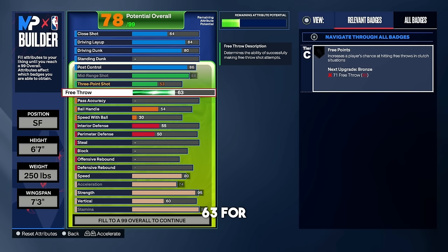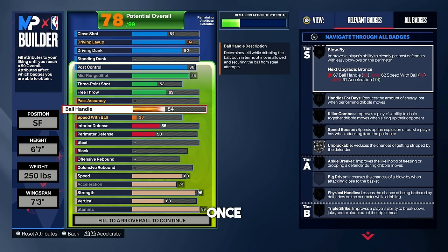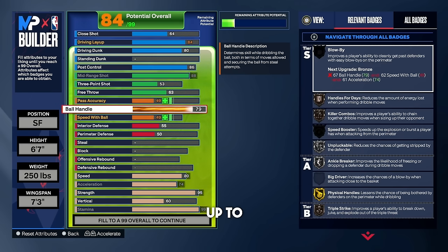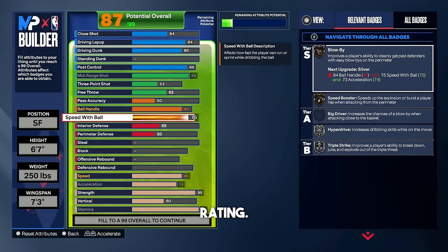Leave the free throw at a 63. Pass accuracy naturally goes up to a 50. Put ball handle up to an 80 to get silver handles for days — it is worth it. For speed with ball, put that up to a 75 so we can get that silver hyper drive.